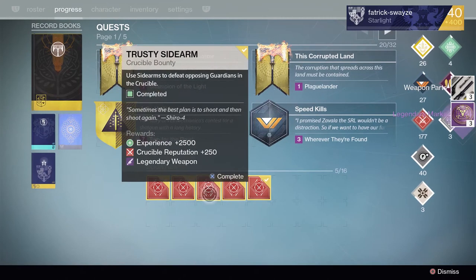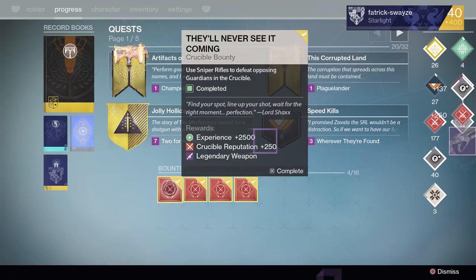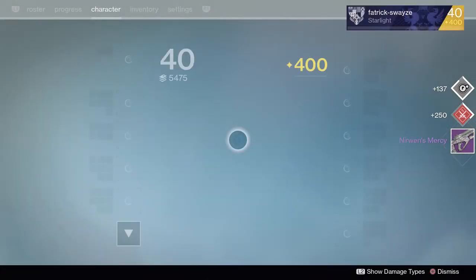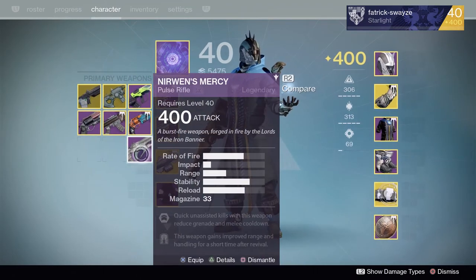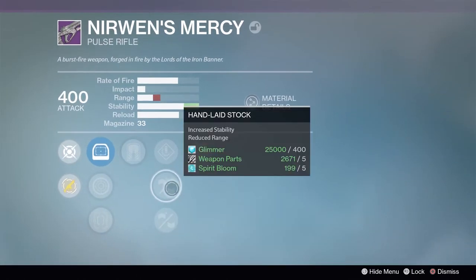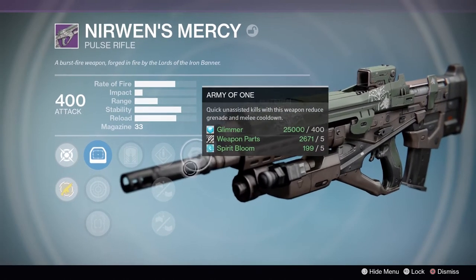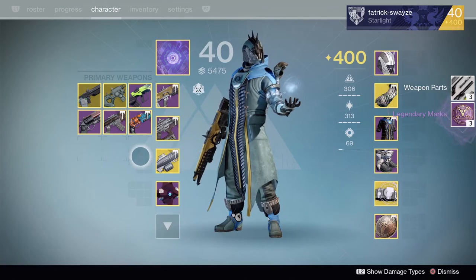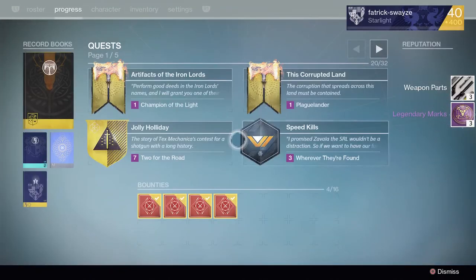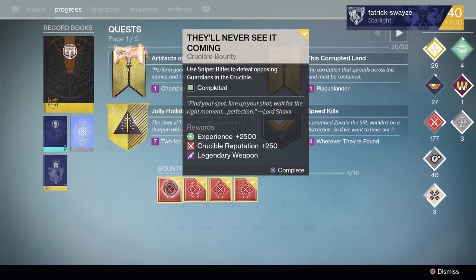Hopefully these last few bounties will give me something really special. The pulse one: No One's Mercy — quite nice. I've already got a really good one, but it's always nice to get a unique year two one. Hand laid stock, exhumed, focused, army of one — unfortunately that's going to be dismantled because I've got max stability, head seeker, and feeding frenzy on my other one.